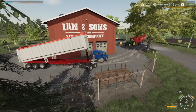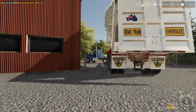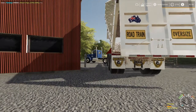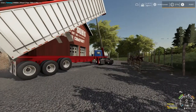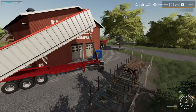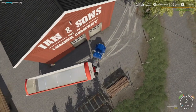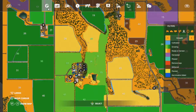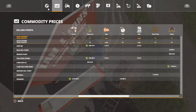Not bad looking, this little trailer here. Road train — we can hook other trailers up to this, it's got a hitch in the back. That's why I went with it. We could use this for silage or something.